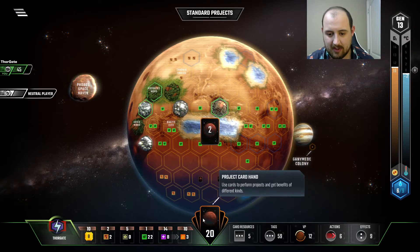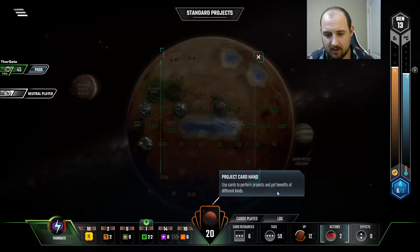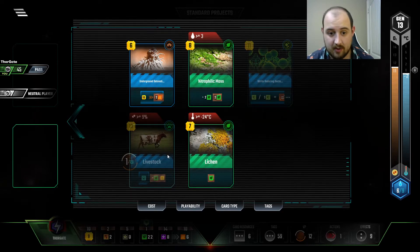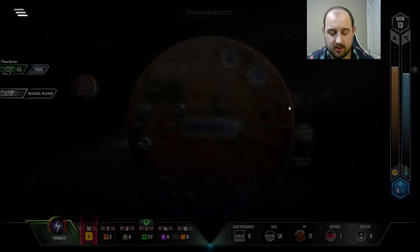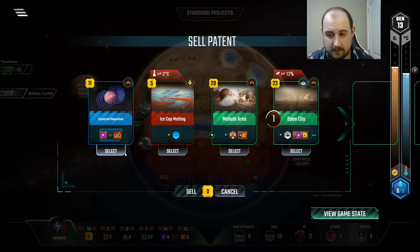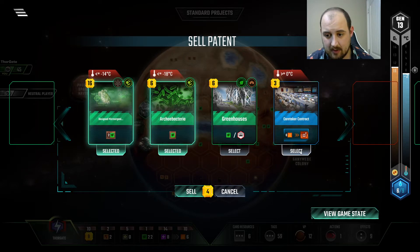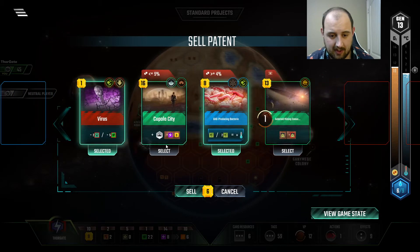Tech Demo — we'll play that immediately. Technically I should have bought my card for two bucks first because I could have gotten another discount card. But ooh, Livestock — it's $13. Okay. Sell Patterns — you're one point at most, you're bad.